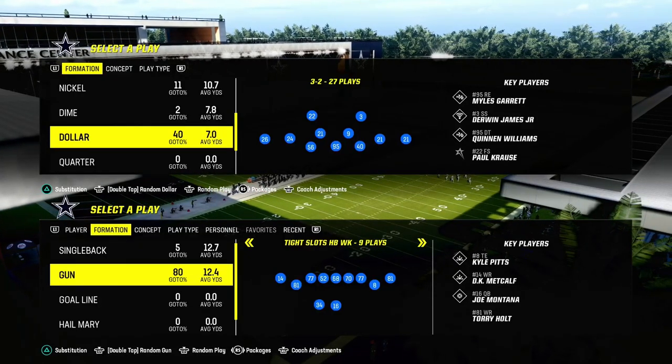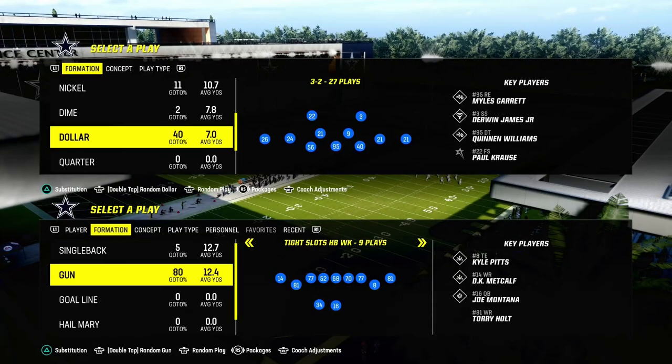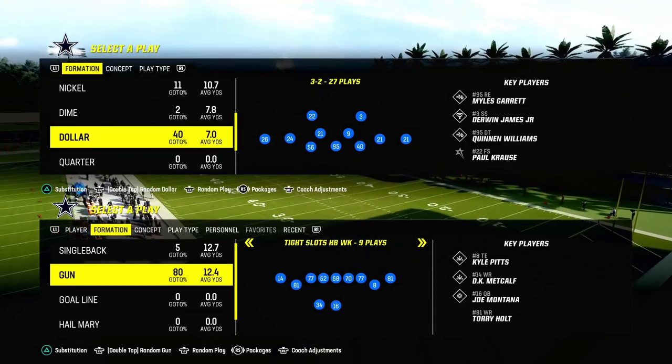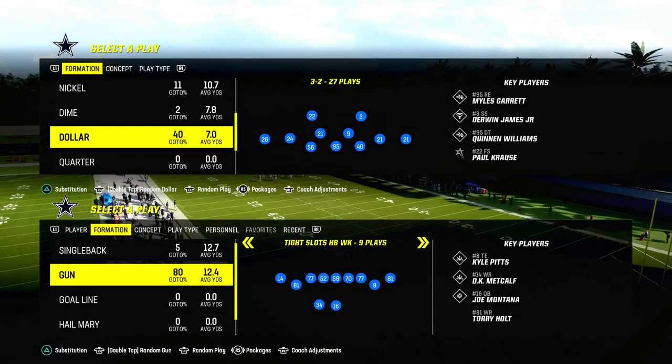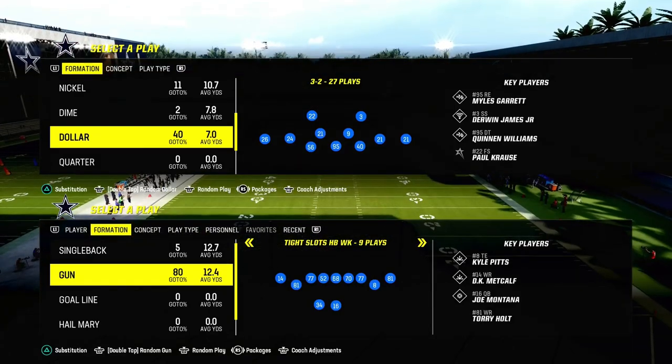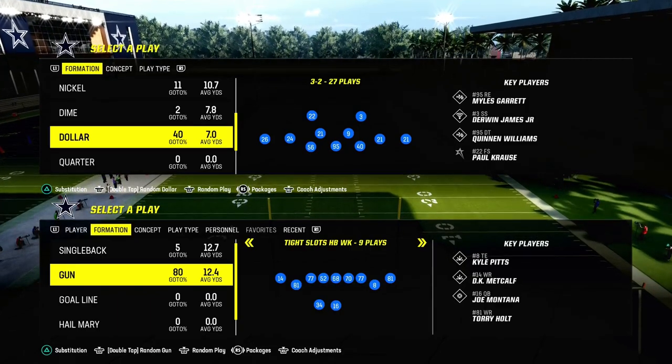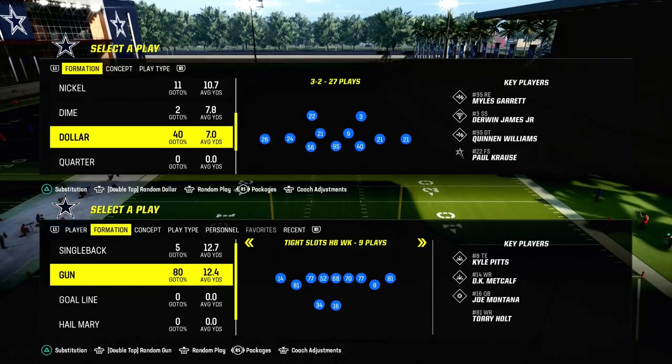This is the best way to play defense in Madden 24 right now, and it is going to be out of the Kansas City Chiefs playbook. We're going to be talking today about the Dollar 3-2. We're going to show you two different defenses that you can use, regardless of what formation you are playing. I believe this is the best foundational way to be playing defense right now.